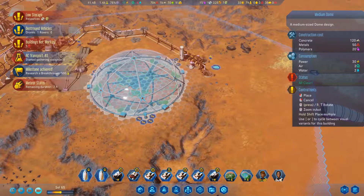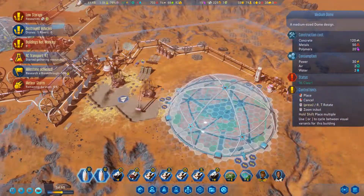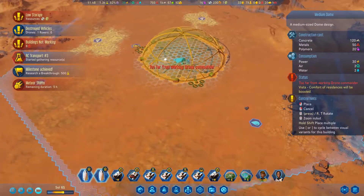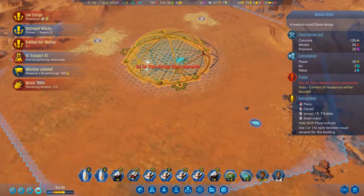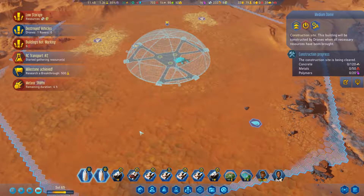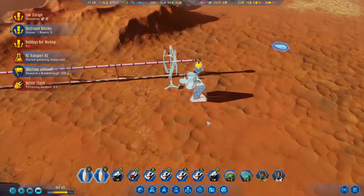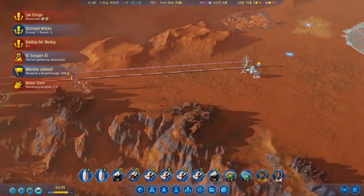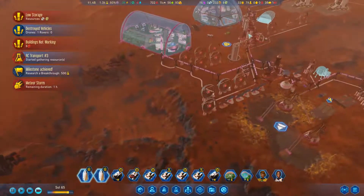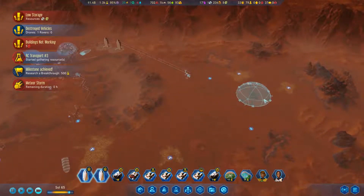We could put it here, but it's not going to be connected to these. We are going to end up putting a dome over here — I think right there is going to be a great place for one. I'm going to turn that off for now because we don't want to worry about it trying to connect up or them sending resources over. Yeah, we will put it on there.